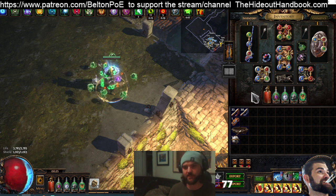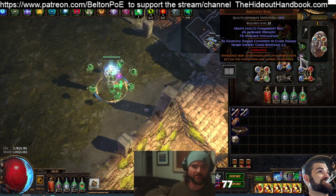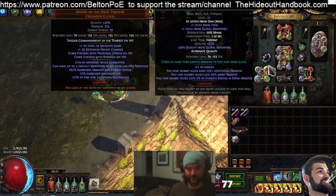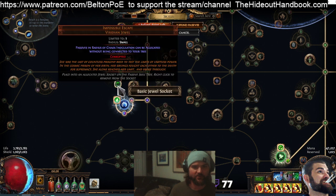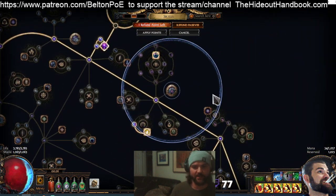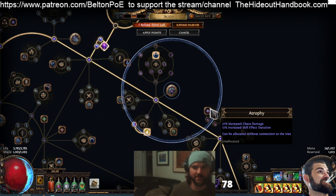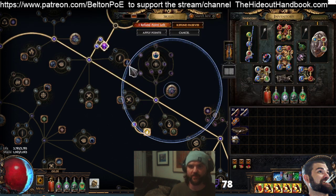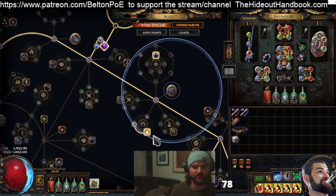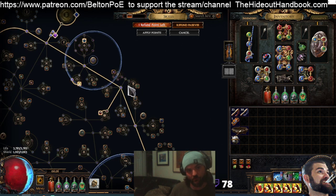Another change is that previously you might use Elemental Weakness or another offensive curse. However, since curses — not even Despair — actually work with Original Sin, we go with double defensive curses: Temp Chains on Hit and Enfeeble. The way we get Dual Curse is by using Impossible Escape picked near Chaos Inoculation. That lets us pick Whispers of Doom plus Influence's 8% Reservation and Atrophy — 27% Chaos Damage and Skill Duration — for just 1 additional point. That's an extremely hyper-efficient use of a single passive.